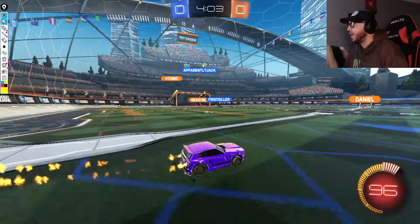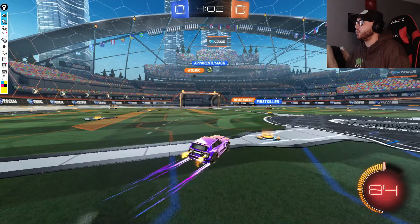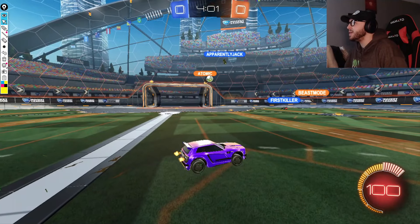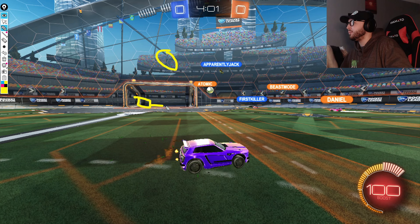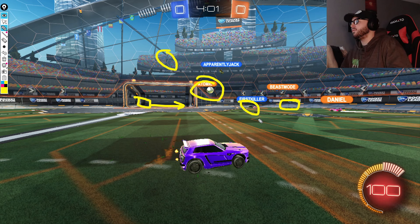Atomic is still on pretty much zero boost on the backboard. Apparently Jack is not going to slam this into the backboard and hope it bounces somewhere good - instead, he literally just floats behind it, forcing Atomic to come challenge him, making sure Atomic can't get any kind of clearing pass out to the sidewall where Beast Mode might be waiting. Apparently Jack blocks off that angle entirely, leaving Atomic to have to take control of the ball and try to get past all the defense in front of him. But the pressure Gen.G has applied has again put two players rotating back, and Beast Mode has left Atomic completely alone with First Killer right there to challenge.